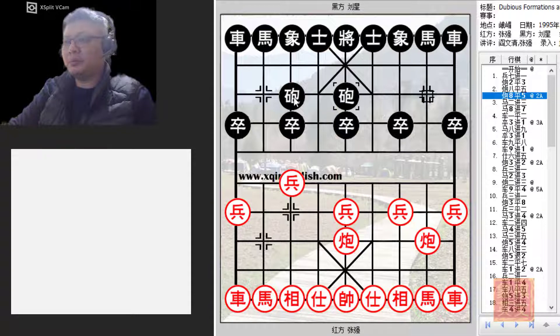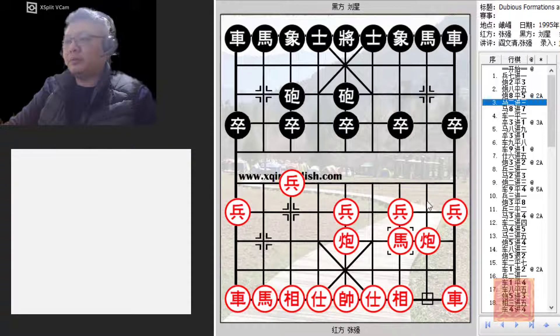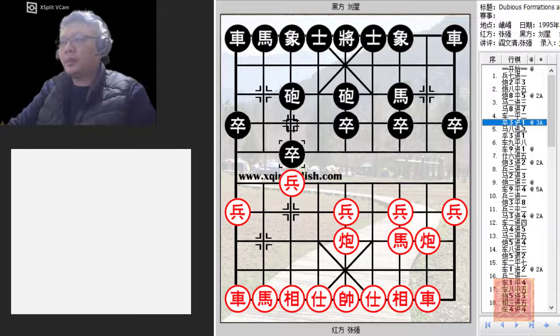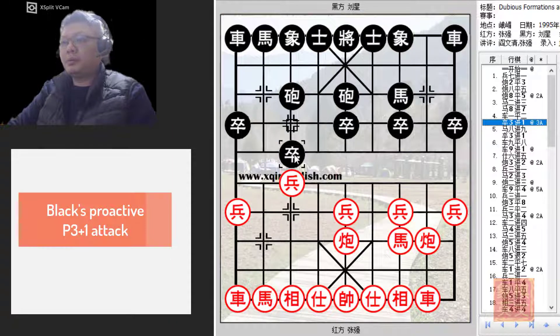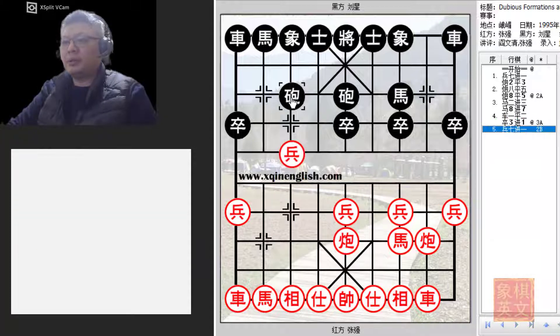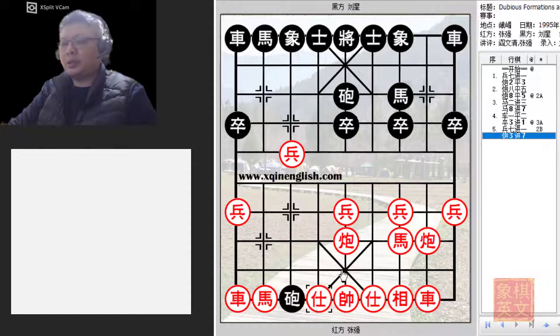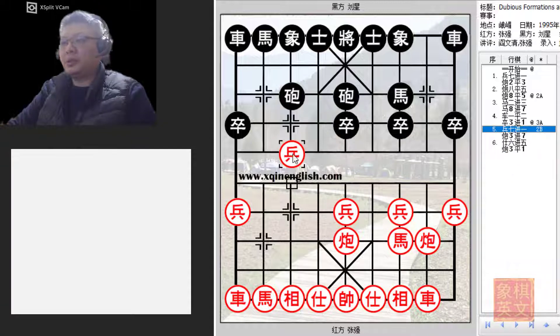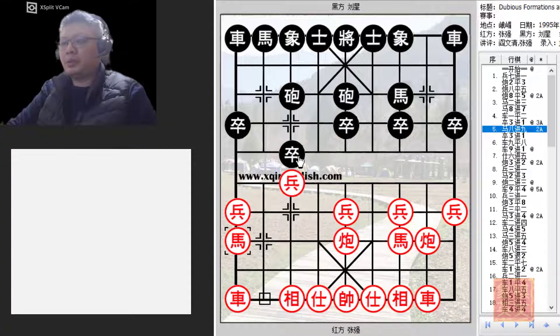If the horse moved, it would have to shoulder the responsibility of protecting the central pawn, and the efficiency of this cannon would be greatly increased. Red developed his right horse and the flank chariot. At this point, black chose to draw first blood by pushing the pawn forward. If black captured with a double check, black would probably win with ease — so P7+1 was a bait, and that is why black chose to play H8+9.